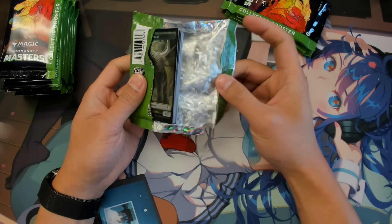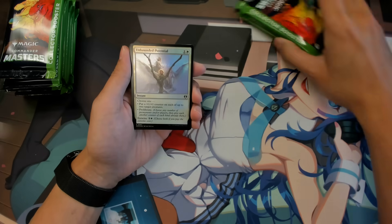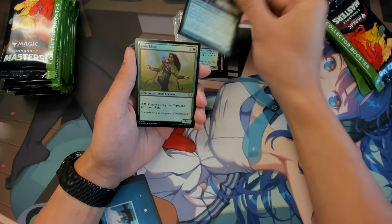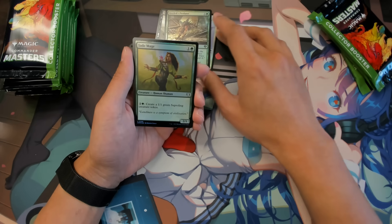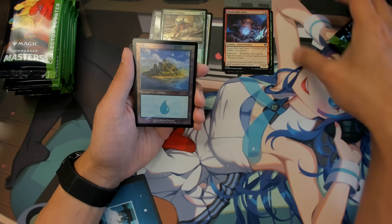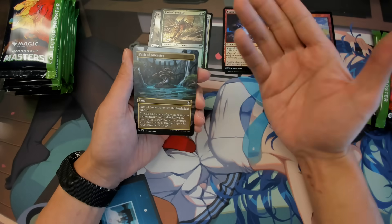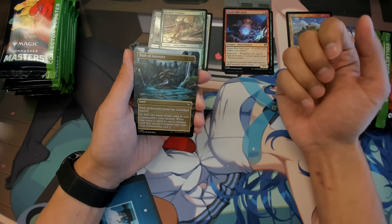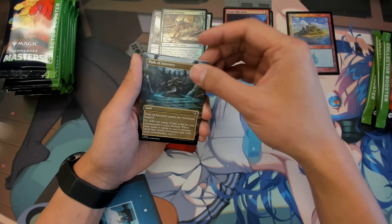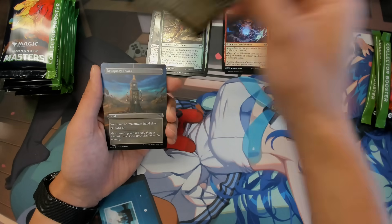Let's have a look! First we'll do a four-pack opening just to see what the drop rate is like, because a lot of people have been asking us what we recommend getting. I'll be honest — so far I'm leaning towards draft boxes because I think draft boxes have the best cost-per-value.